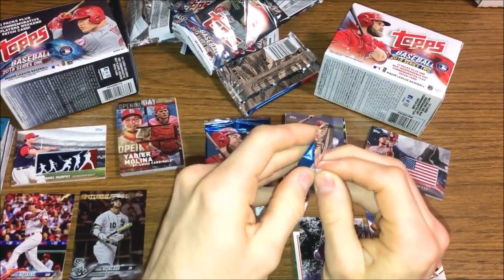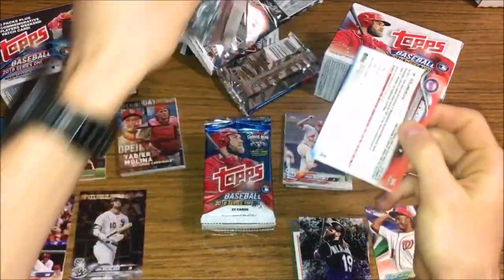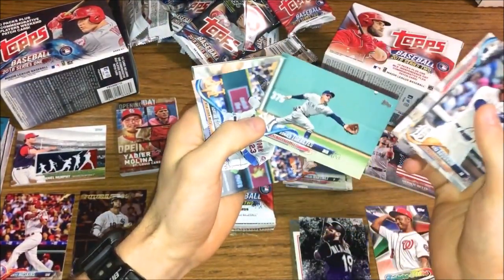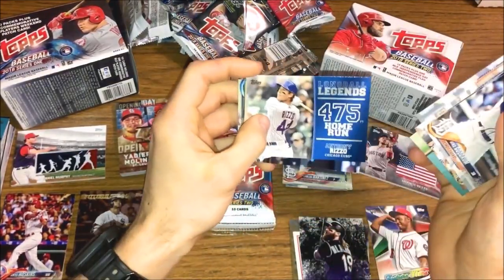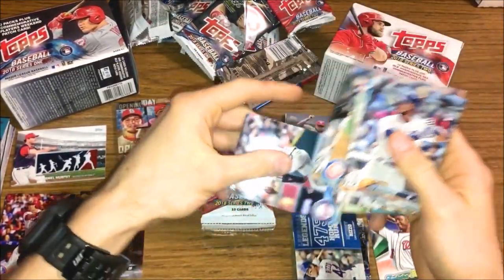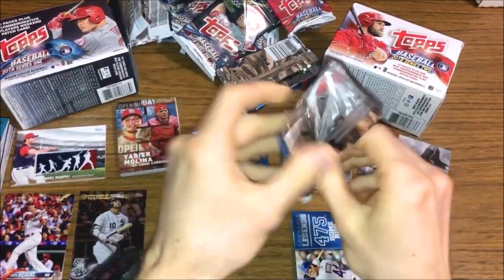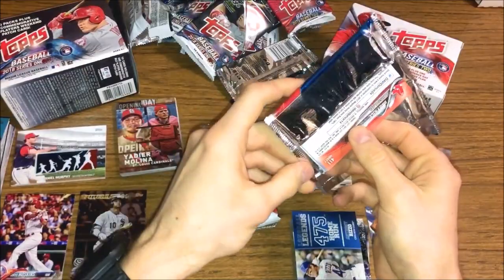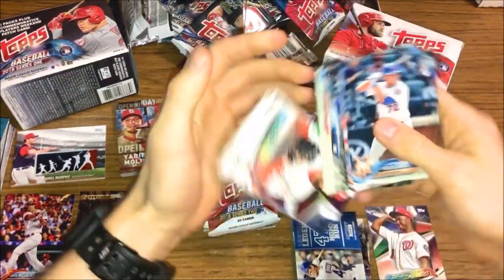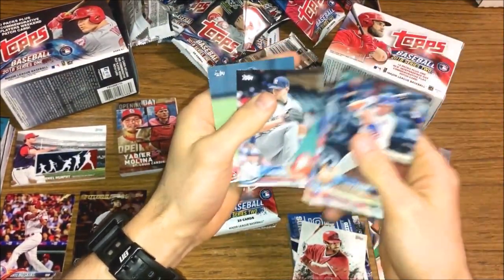This pack feels a little bit thicker for some reason. Co Goodrum, Dodgers, Ronald Torres, Long Ball Leaders Anthony Rizzo — cool insert — Yu Darvish. That one just felt thicker but only had one insert in it, kind of odd. Next pack: Philip Evans rookie, Mark Leiter Jr., Cody Allen, Ben Zobrist, Aaron Nola Future Stars insert, Albert Pujols Legends in the Making, Bradley Zimmer, Jordan Montgomery, and David Price.